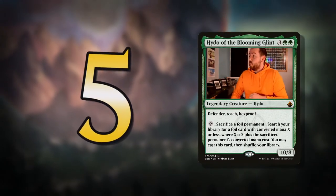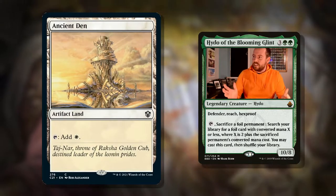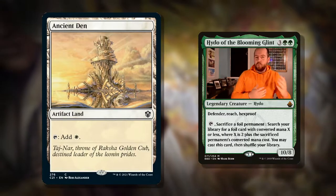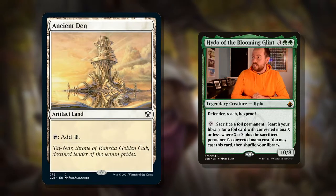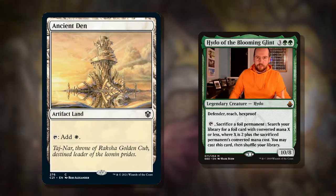At number five, we've got Ancient Den — a land that's an artifact. The cool thing with this commander is you can sacrifice your land if it's an artifact to get a one-drop. So you can turn your Ancient Den into a Sol Ring — a nice bit of mana ramp, absolutely fantastic. Having this in your mana base is free information; you're getting free stuff.